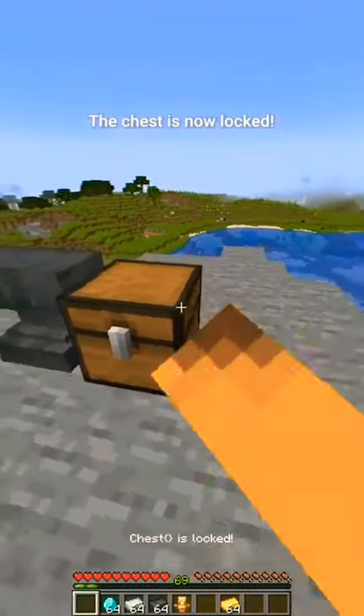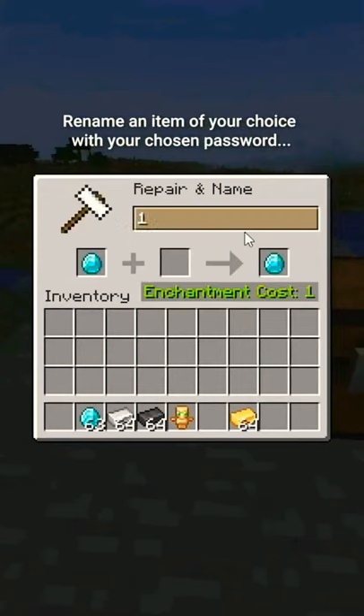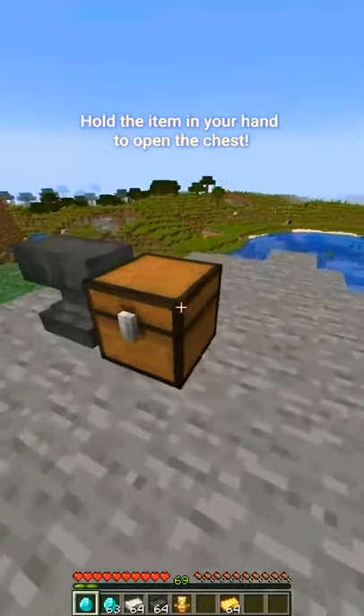The chest is now locked. If you want to open the chest, you have to create a key. Rename an item of your choice with your chosen password, then hold the item in your hand to open the chest.